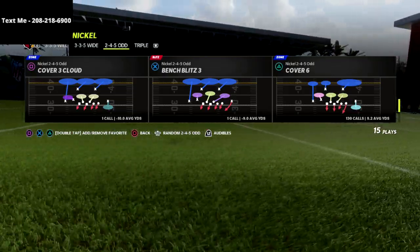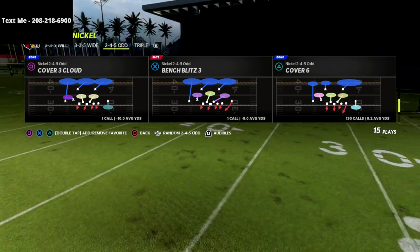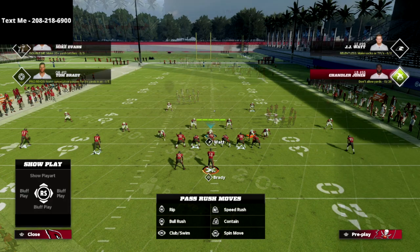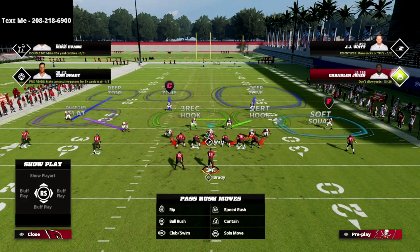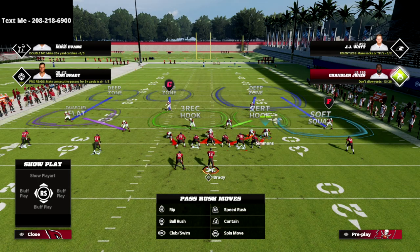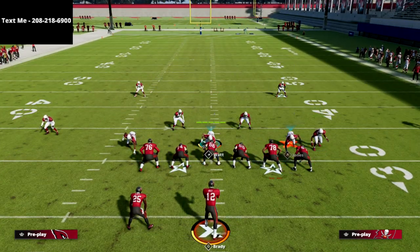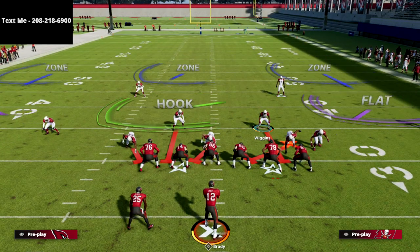What I love about this is we can literally run this defense and make zero adjustments whatsoever to the coverage. We're going to show you how this coverage works against two-by-two. All we're going to do is spread our defensive line — you can QB contain, or I like to just crash my line down. You could flip this if you want, but this is honestly fine and pretty decent against a lot of different types of sets.